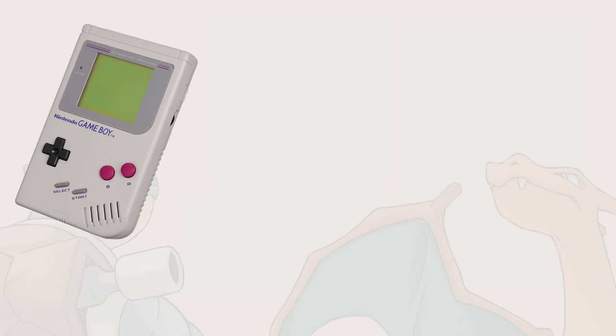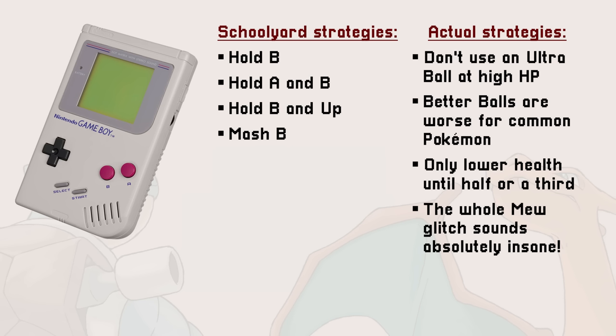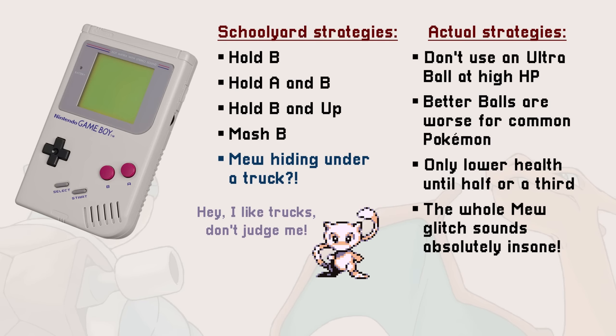Before going down the rabbit hole on Gen 1 catching mechanics, I always thought the schoolyard tricks of holding B, A and B, B and up, or mashing B while using a ball were silly. Turns out, they make as much sense as the actual mechanics. I just wish I could tell my younger self that. Also, the Mew glitch — imagine being the kid who actually knows how to get Mew.